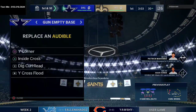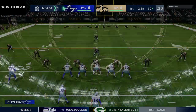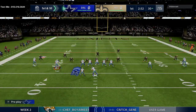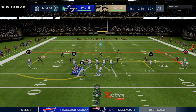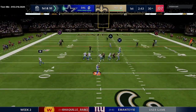We gave up a ton to get Mahomes — we gave up Keenan Allen, Adrian Amos, and every first-round pick for the next 15 years. So we have to be mindful of that. He might go to man-to-man coverage here, so I'm going to go to a mesh-style double crossers setup and just kind of see what opens up.